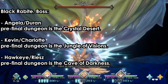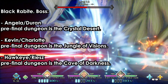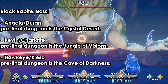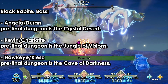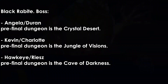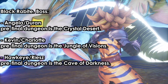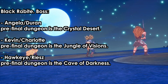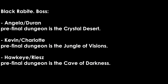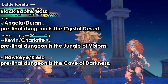Depending on who your main character was, there will be a Black Rabbi Bows boss in a specific location: if it was Angela or Duran, it's in the Crystal Desert; Kevin, it's in the Jungle of Visions; Hookai or Reese, it's in the Cave of Darkness. All of them are easy. You only need to finish the game on hard for Anis — play everything else on easy.